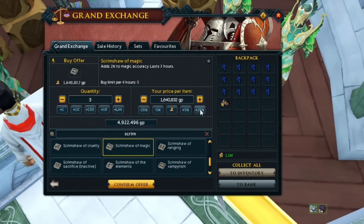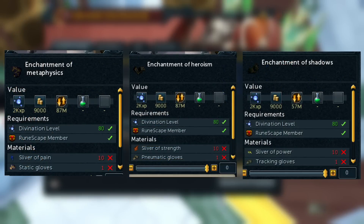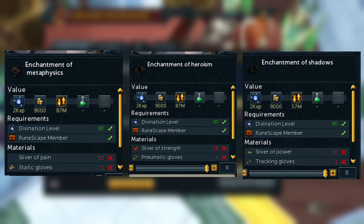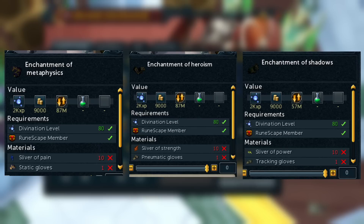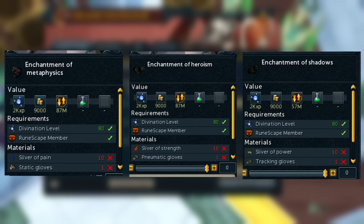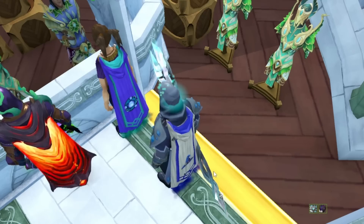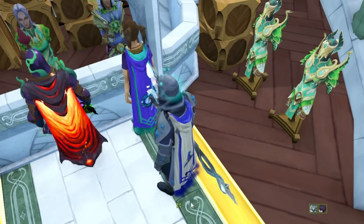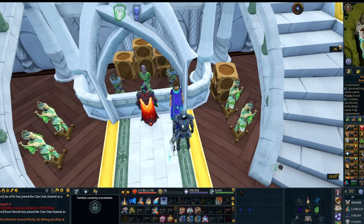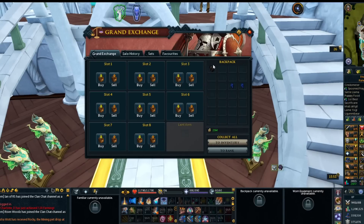Once you've managed to get 10 of each sliver, go to the Grand Exchange and invest a little bit of money to get an instant return. You are going to craft the Enchantment of Metaphysics with the Sliver of Pain, the Enchantment of Heroism with the Sliver of Strength, and the Enchantment of Shadows with the Sliver of Power. You need 10 of each, plus three of the corresponding scrimsher of that combat style, Static Gloves for magic, Pneumatic Gloves for melee, and Tracking Gloves for range, as well as 3,000 Brilliant Energy for each. The profits work out to around 100 million for the magic one, 30 million for the strength one, and 56 million for the range one.